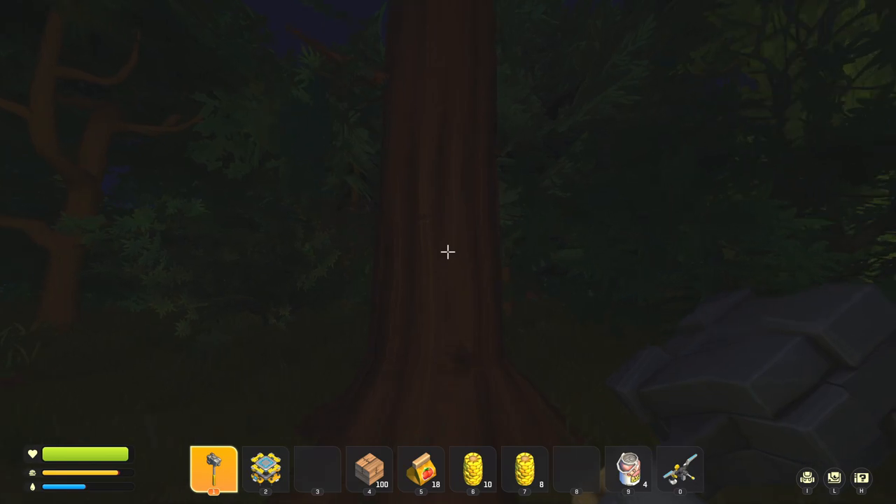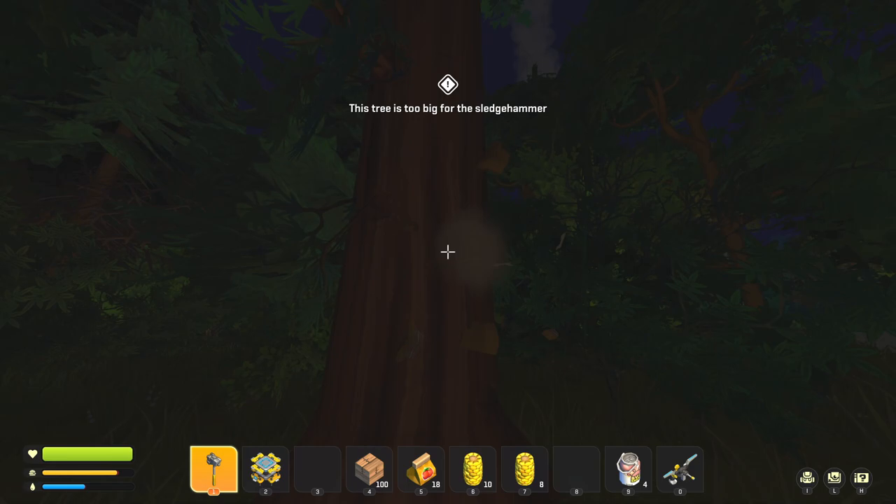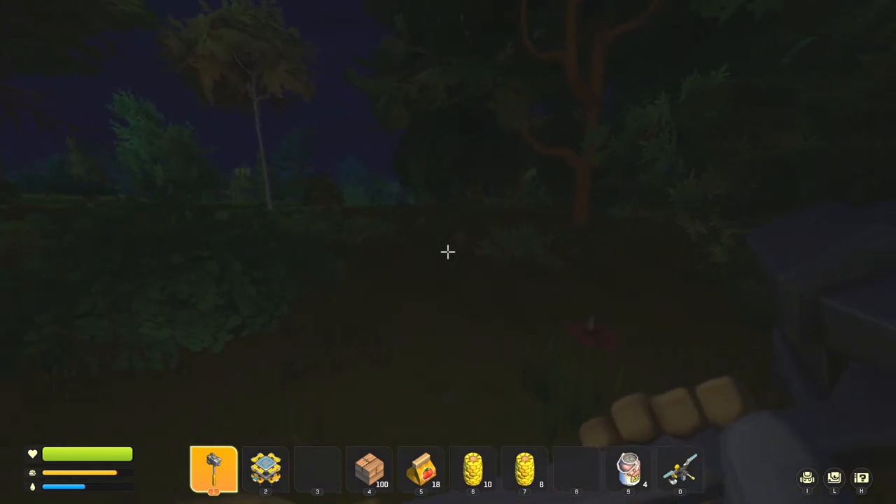This is the first time we've seen one of these — this is actually a large tree. As you can see, it says the tree is too big to break with your sledgehammer. So you actually have to use a saw to cut that down.